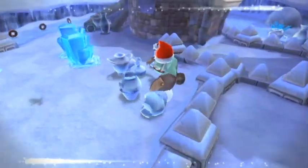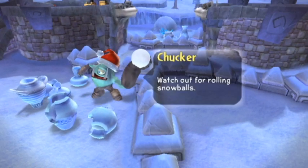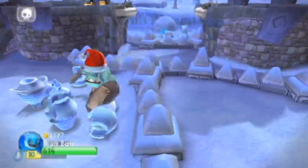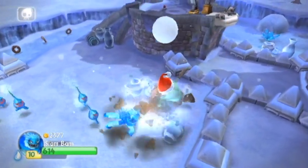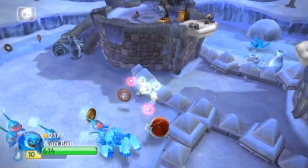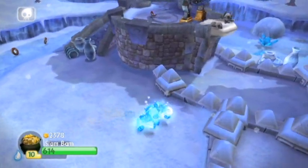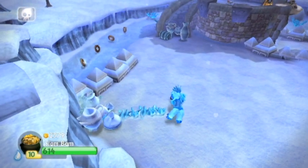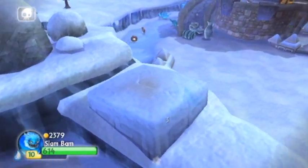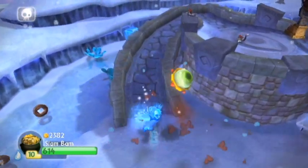Up ahead is a new enemy - the Chukar. As his name implies, he just throws snowballs at you. This adventure pack comes with Slam Bam, which you see here. I've used him a couple of times already in the playthrough, so there's not really much to say about that.